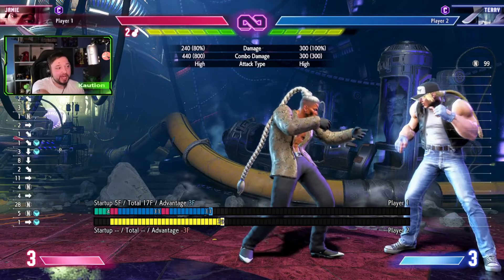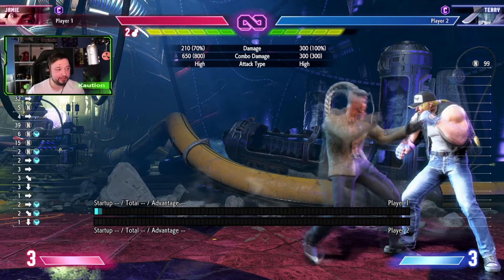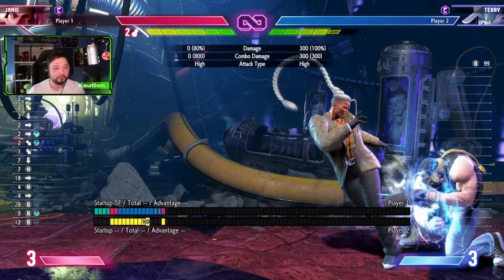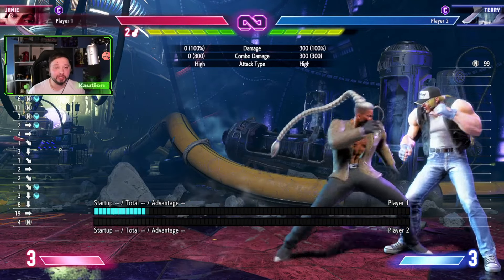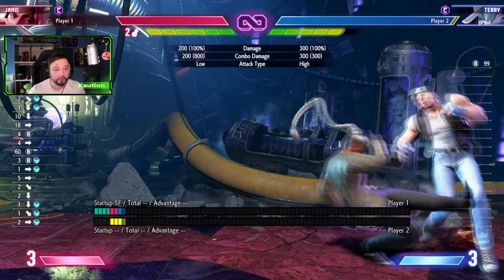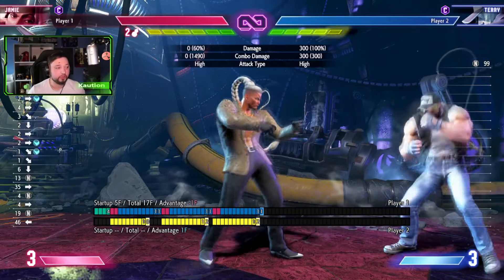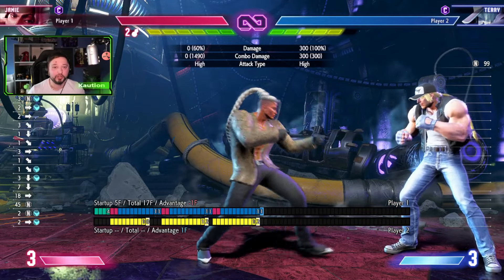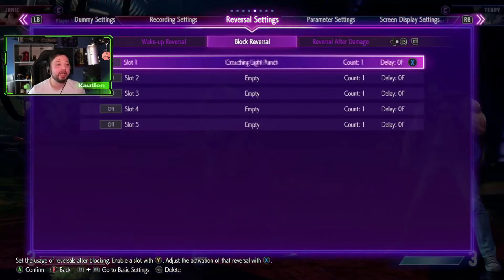You can see that in my inputs I'm actually doing SA1. So if you practice this and practice your hit confirms, you can just keep doing the string, go for another 5LK, and go for a DP or something like that — whatever you want to do. Just make sure that you input SA1 after you do the 2LK. You can see that SA1 is not coming out and we can do a combo.